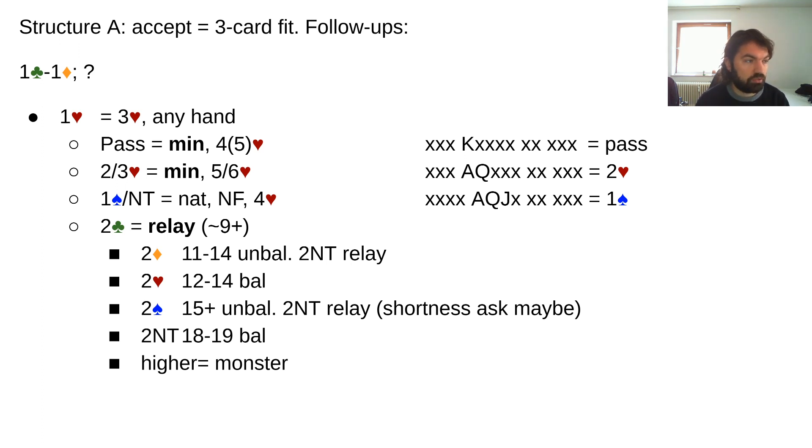So three hearts first, then showing the rest of their distribution by jumping over this relay. The famous 'bridge world hand of death' — six or seven solid minor and a three-card fit — you're never quite sure if you should jump to three no trump or bid the major. This is one way of getting around it. Some people play one heart as forcing for one round; others don't, but have special bids to show a three-card heart fit with a solid minor. Either way, this is clearly already an improvement over standard methods.